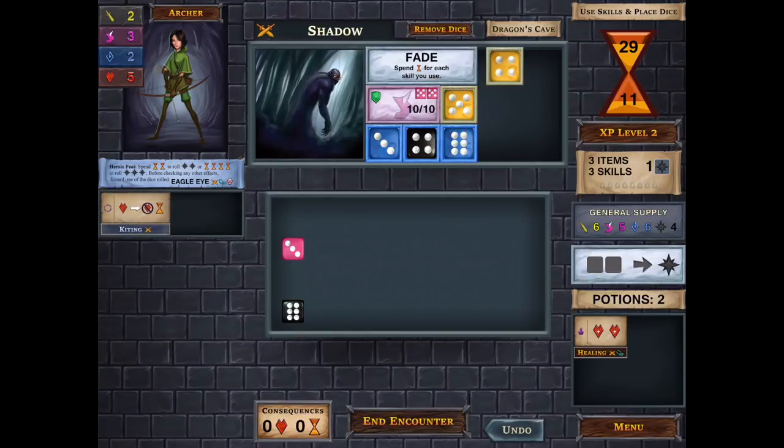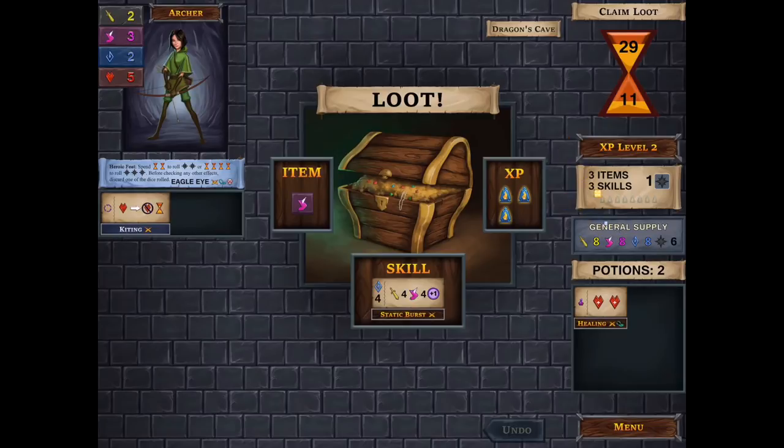If you can't fill every square you will take some negative effects from the ones that you can't complete. But as long as you don't die in the encounter you will be able to receive loot from that monster, and you can choose to use it as experience, increase the number of dice that you roll, or gain a new skill or potion.